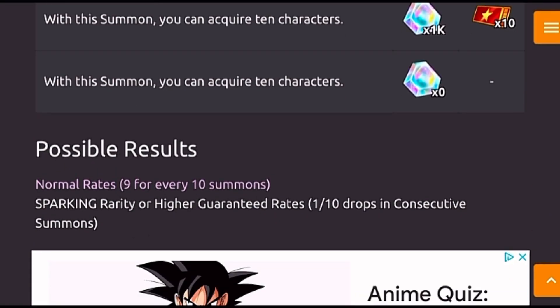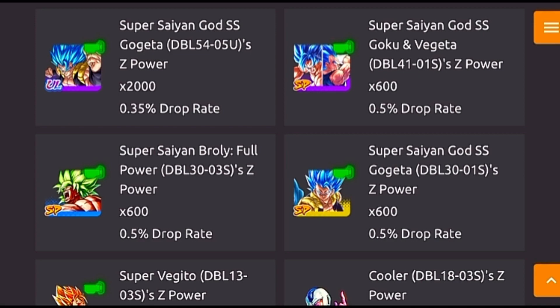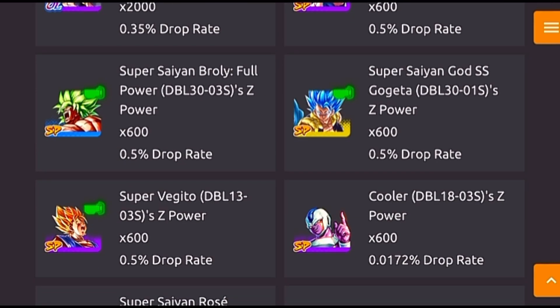They need to start implementing Z power for ultra units too, because some people can't really get ultras on their main banner — the rates are ridiculous. They should start doing that. And the units obviously need to change — put recent meta LF units like LF 17 or LF Revival Goku. LF units are still good to use in the meta. We can't be using Broly — who's using Broly? Remove those outdated units and use current meta units, then add two or more LF units that got a Zenkai awakening but some people couldn't get them.